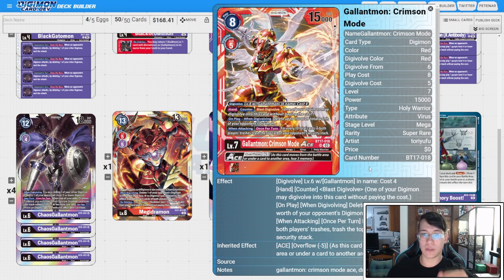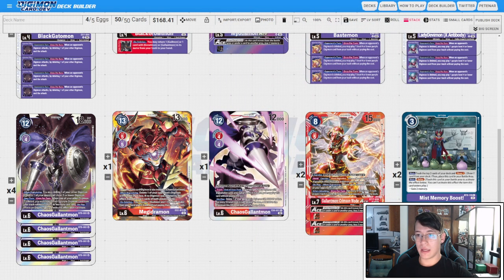Speaking of Crimson Mode Ace, we have two copies — down from three. On play and when digivolving, delete up to 15,000 DP worth of your opponent's Digimon, which is a fantastic effect. Your opponent swings, you throw this down on top of your Chaos Garurumon or Megadramon, then trigger Bastemon or LadyDevimon. For every 10 cards in both players' trash, trash the top card of your opponent's security stack once per turn on attack. Ideally this is your finisher — swing, trash a bunch of security, and win the game.